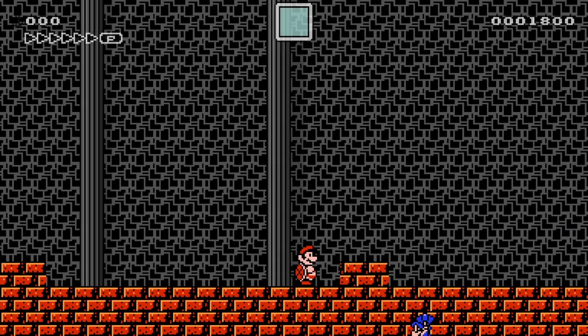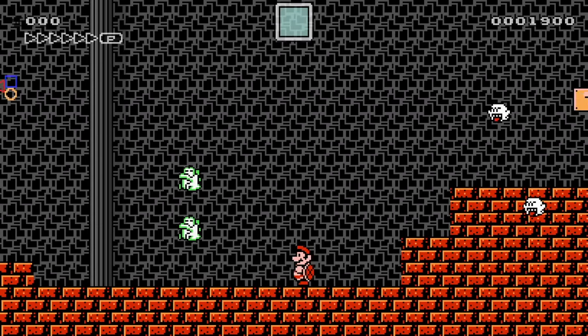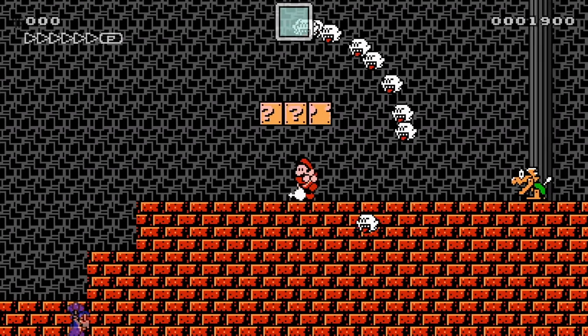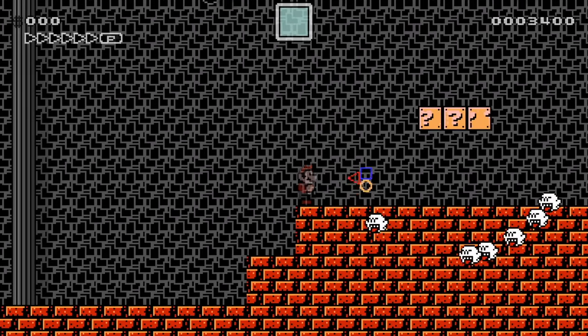Hey look, we can kill Big Boo with the Blue Shell — or in this case, Red Shell. We can kill Eries with the Red Shell too! And no way... we can kill Circle Boo with the Red Shell? We can! Red Shell is awesome in this, but we lost it.